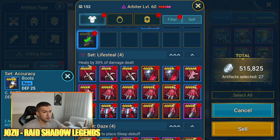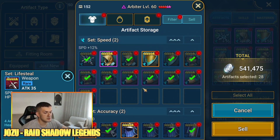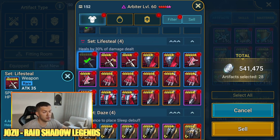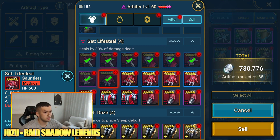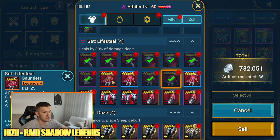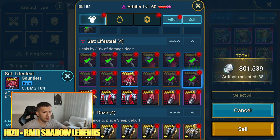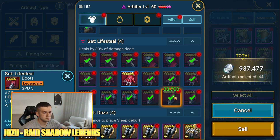I'll get it to level 12 in hopes of getting speed as a substat. From the speed set and accuracy set, I got zero mythics — there's a pretty low chance for mythics, but this is super low. Only one mythic and it's a flat stat. From the lifesteal set, nobody really uses lifesteal anymore. The only reason I check those is if they have crit rate as a substat.